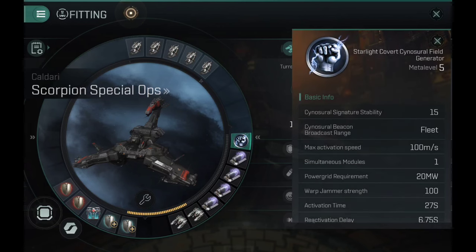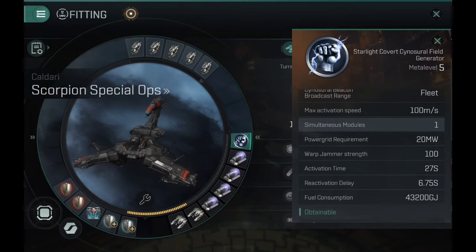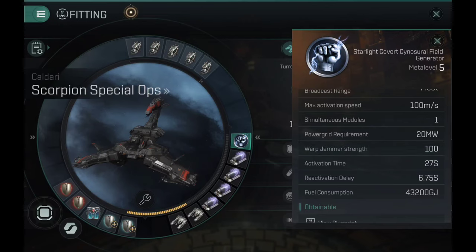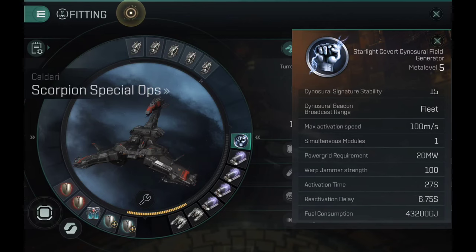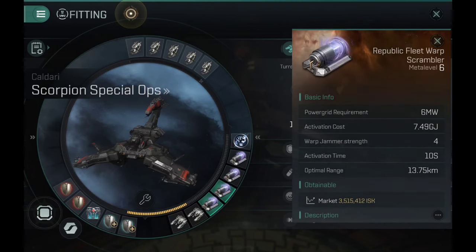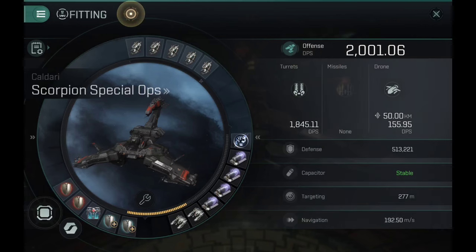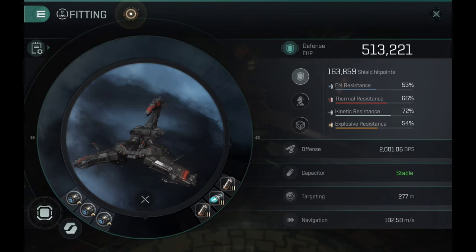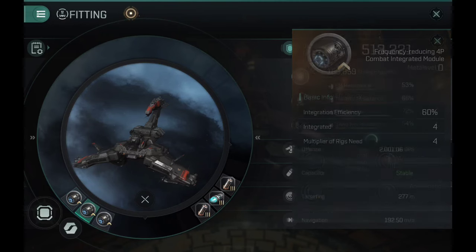Today I'll be showing you the DPS with blasters, with missiles, and with autocannons — so it doesn't matter what weapons you have, it should be compatible. In the medium slots I have a covert cyno. You can use the covert cyno or the normal cyno; you can only fit one cyno at a time. With five medium slots, the Scorpion has the potential to be a very good cyno bait ship — you can scramble something, tackle it, be tanky, and open up a cyno for the rest of the crew to jump in.